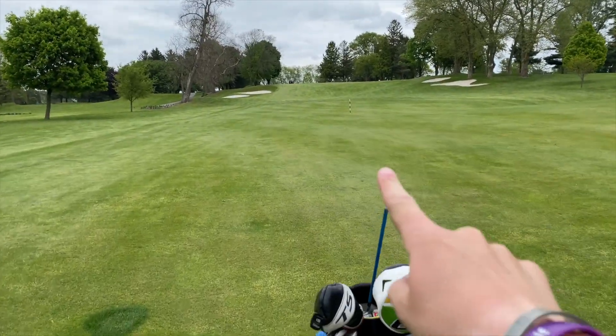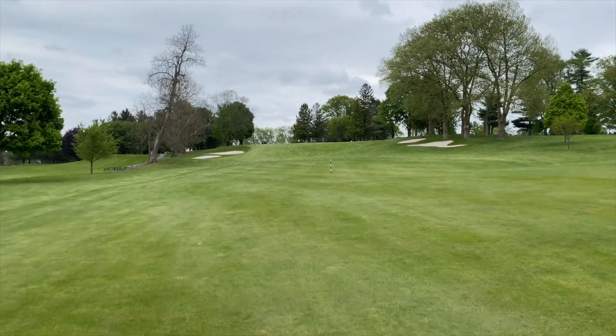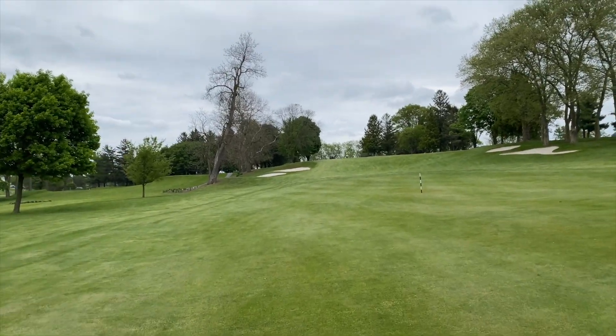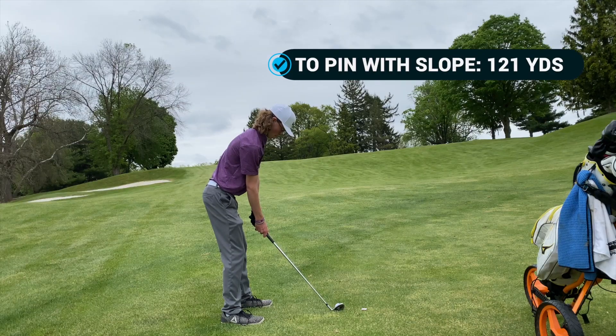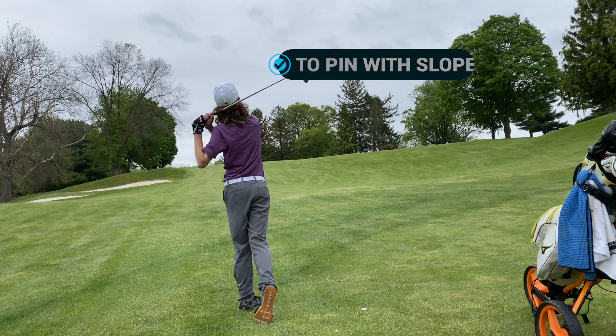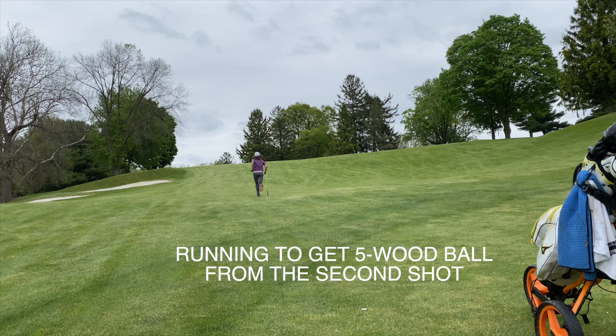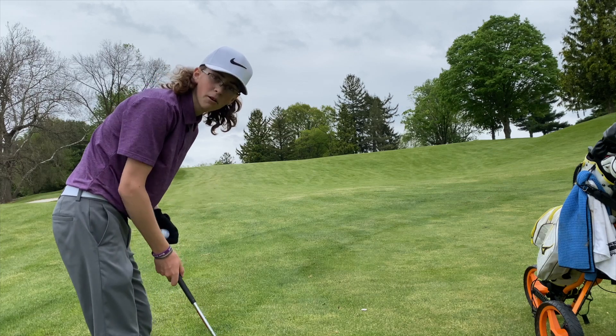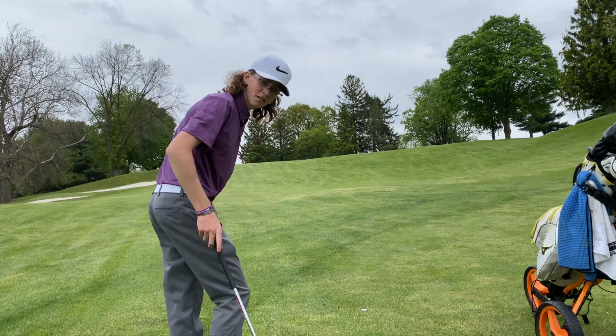Both shots are in pretty good spots — the five wood ended up on that incline of the rough, six yards short, and the other ball is on the edge of the fairway. I need to decide: do I play from the fairway with about 110 yards to the green, or from the awkward uphill lie with about 80 yards? I don't want to risk it, so I'm going to play from the fairway ball and give myself about a 110-yard approach. Though actually, after I grabbed the five wood ball it was way flatter than I thought — I should have played that.